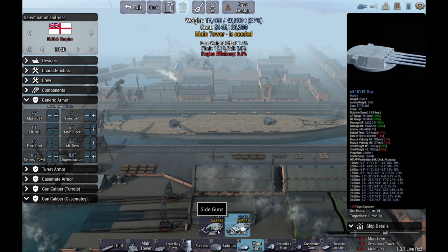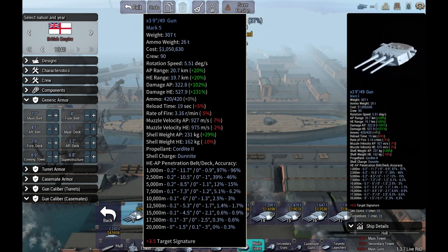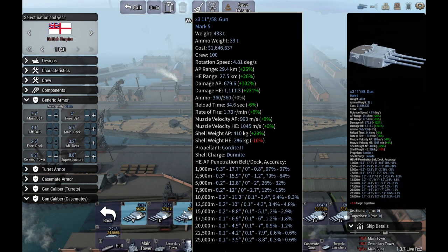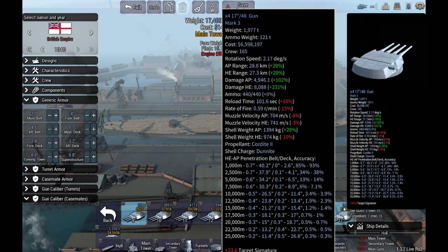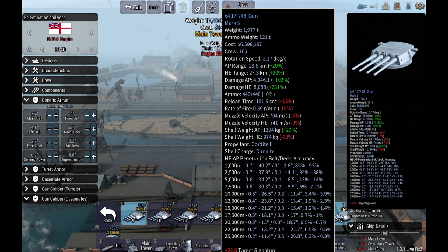Now comes the fun part — which guns are we going to use? If you go too small the shells will bounce off armor; if you go too large it slows your reload cycle. On 9-inch guns the reload cycle is 13 seconds; on 10-inch it moves up to 25.6 seconds; 11-inch goes to 34.6 seconds; by 17-inch we're up to 101.6 seconds. You want maximum reload speed but heavy enough rounds to actually cause damage.